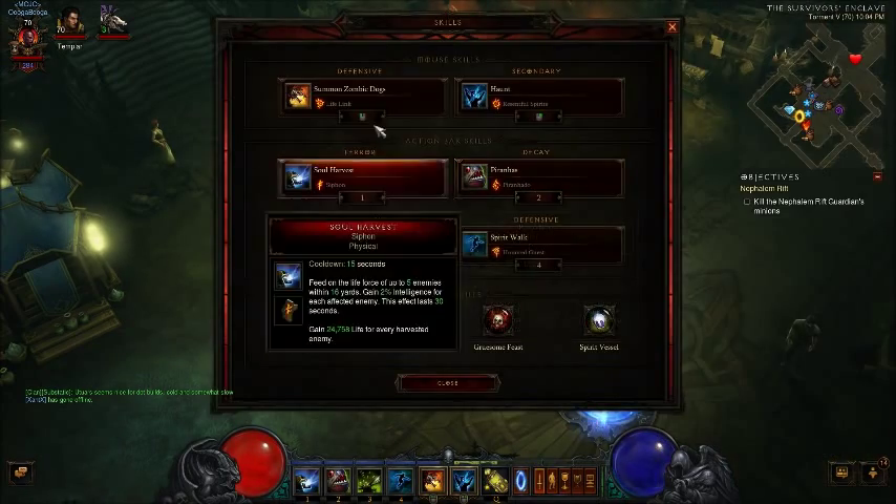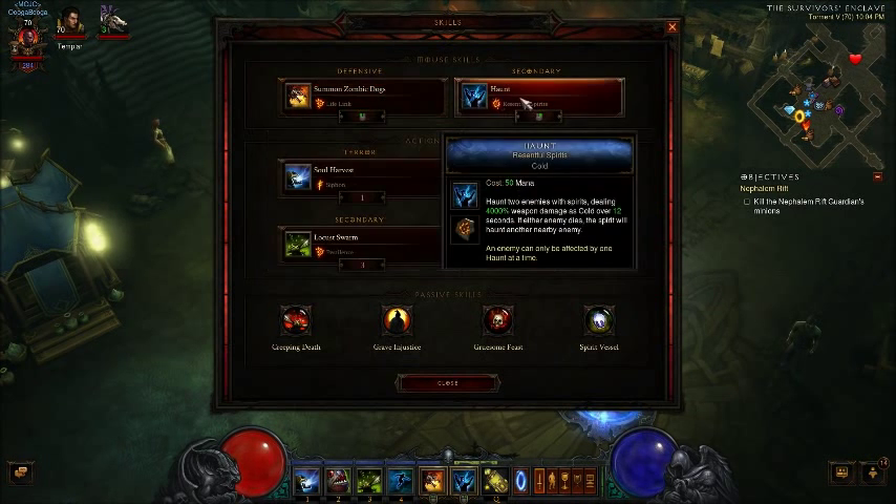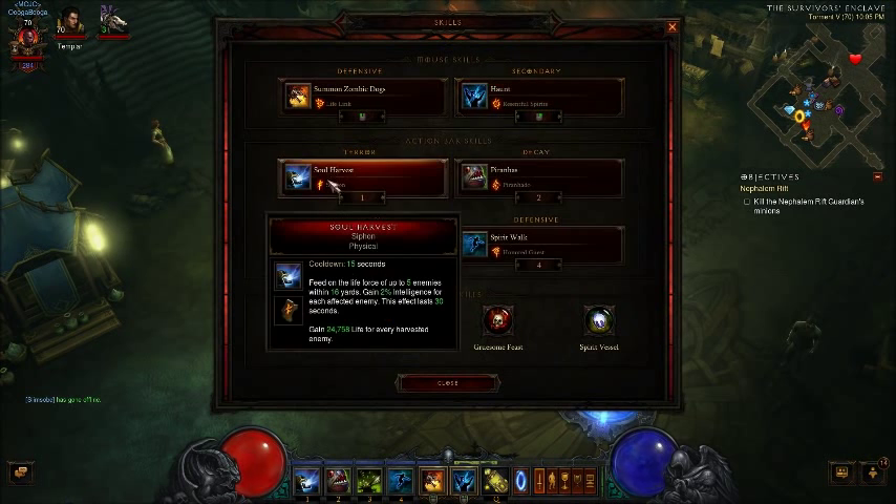That will lead me into my skills. I have Summon Zombie Dogs with Life Link — that's an extra 10% absorbed, totaling about 40% of the damage being redirected to my dogs, which helps keep me alive in the higher Torment levels. Resentful Spirit is going to help me get out more haunts in a shorter amount of time. Very important. The more haunts you have, the more area damage you're going to be hitting, and if everything has a haunt on it, it's going to die.